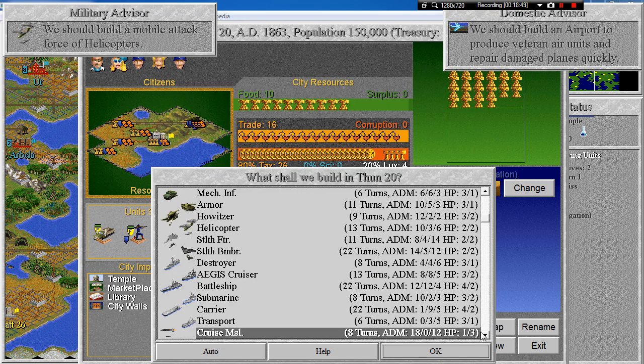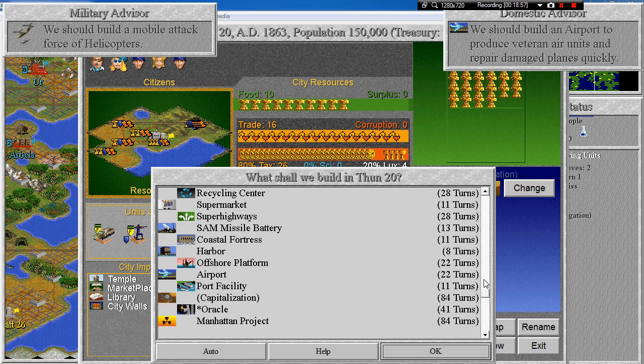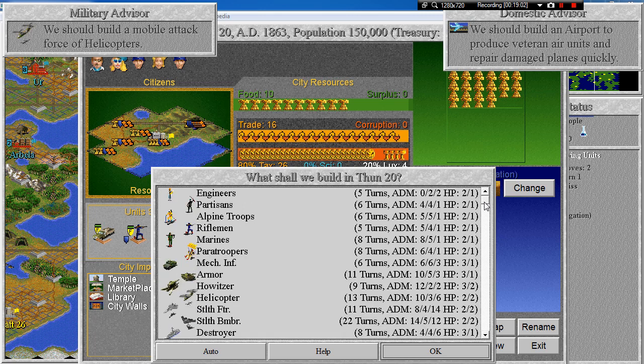There is actually one more missile — the nuclear missile — but we don't see it here because we did not build the Manhattan Project yet. I will read more about it once we get there.